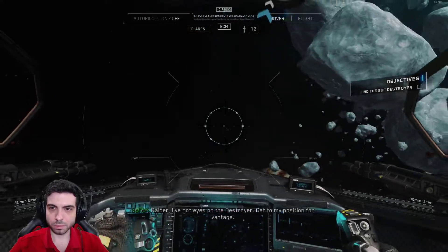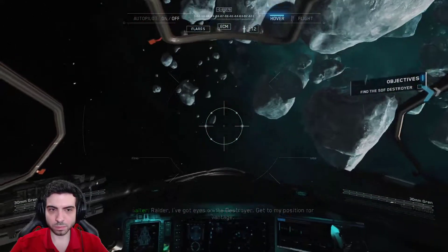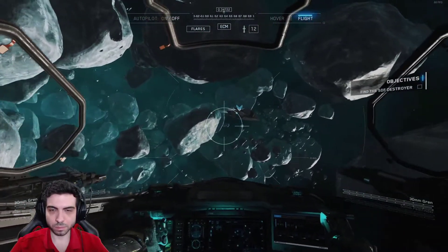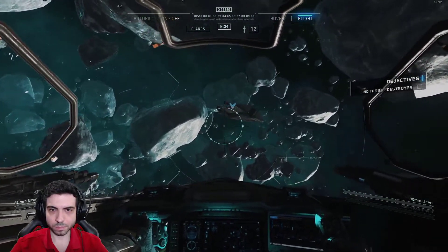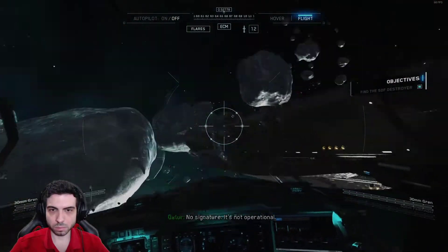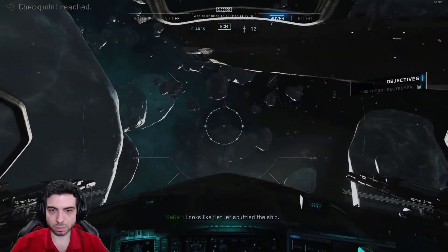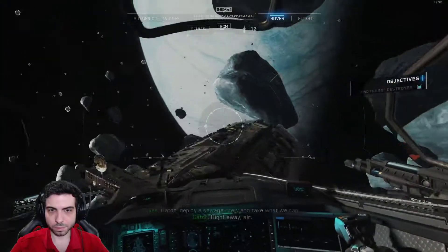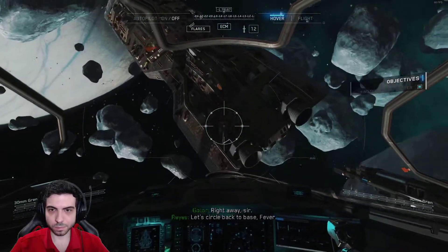Raider, I've got eyes on the destroyer. Get to my position for vantage. No signature — it's not operational. Yeah, I know. Look back at what that's got on the ship. That'll explain why it's undefended. Gator, deploy a salvage crew and take what we can. Right away, sir. Circle back to base, Fever.